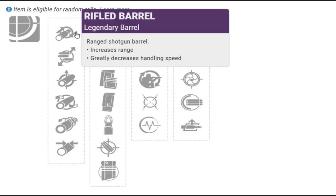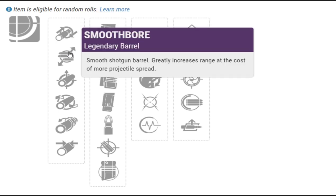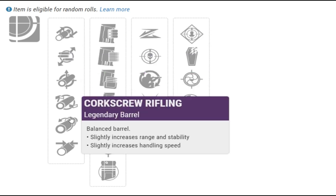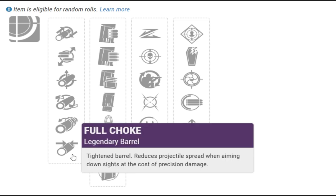Here is the perk tree for the Dust Rock Blues. In the first column you can get Rifle Barrel, Smooth Bore, Small Bore, Barrel Shroud, Corkscrew Rifling, and Full Choke. The perk you want here is Full Choke, which gives you the most range.